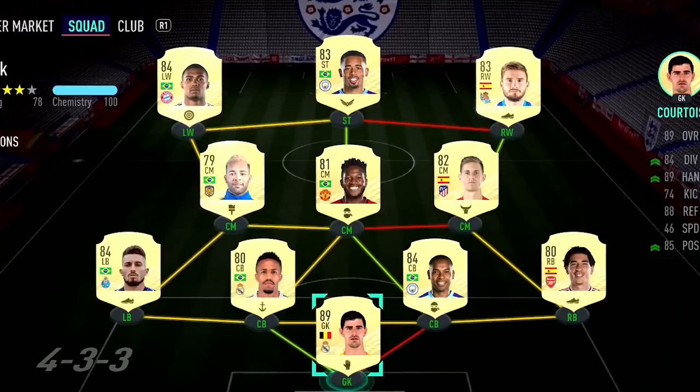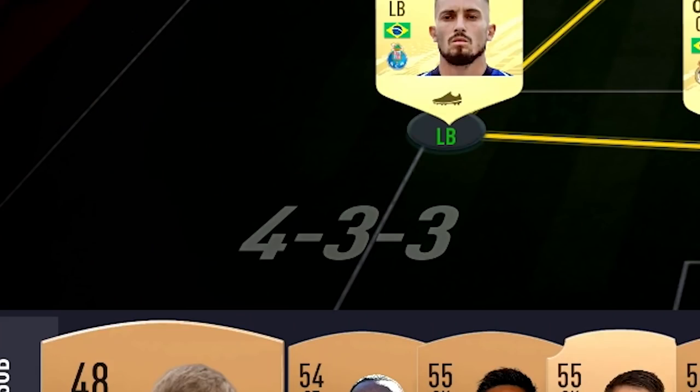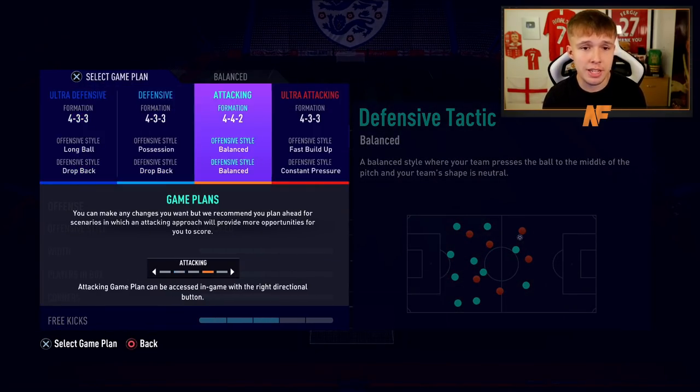So those are the 11 players in the team, shown in the 4-3-3 formation which is what we start with. Like I said, we do change in game because Teixeira is not staying at center mid and we switch players around. Let's get into the custom tactics now.